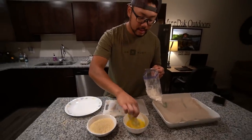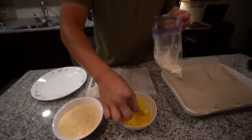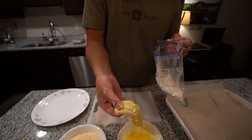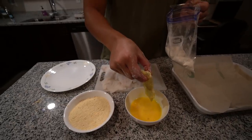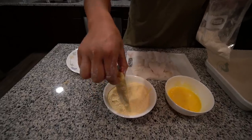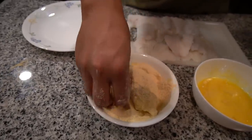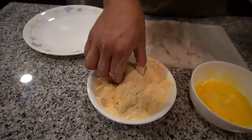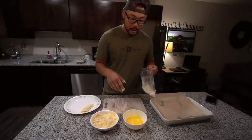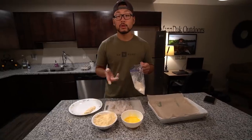Now we dip the floured fish into the egg — look at how well the egg sticks to it. Then we shake off the excess and dump it into the breading. This is just some regular breading. Give it a nice coat — yes sir, there's one ready to go. I'll do the rest and see you once we throw them in the grease.